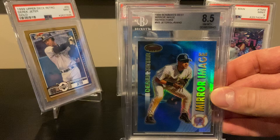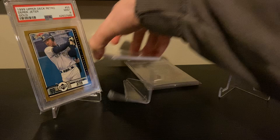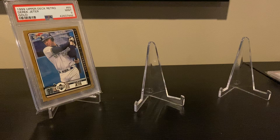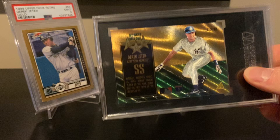Here are some '99 Bowman's Best refractors — it says Soriano on the back. Great shine. Off to the side is a '96 Pinnacle Team Tomorrow — great dufex card. Another fairly early card, the '95 Emotion. And a '95 Zenith Honor Roll — another great dufex technology. The back almost looks better than the front.